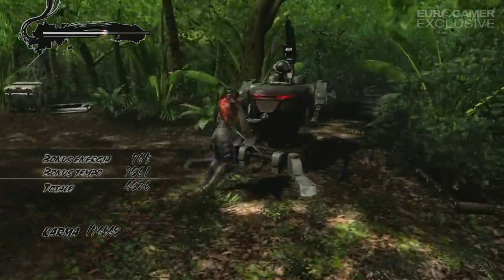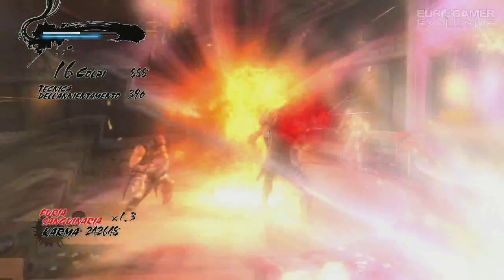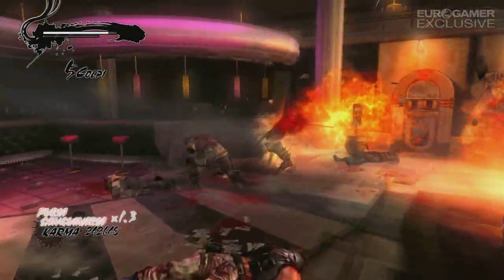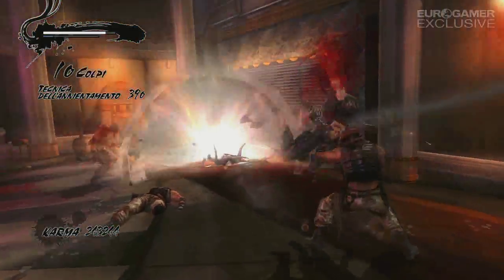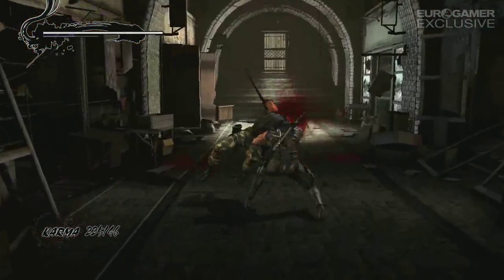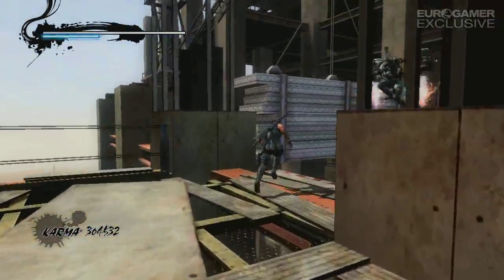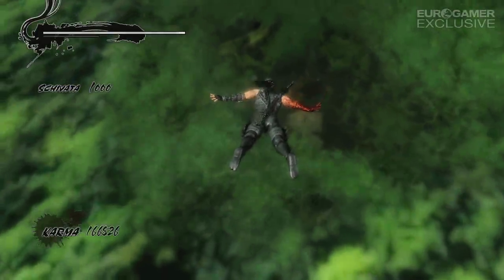Nel bel mezzo dei combattimenti, chiunque abbia avuto il piacere di giocare a Ninja Gaiden Black o al primo Sigma non potrà fare a meno di notare un evidente peggioramento rispetto alle battaglie combattute in passato. Nonostante non sia necessario prestare particolare attenzione alla difesa rispetto a quanto accadeva negli scontri del primo Ninja Gaiden, in questo capitolo prevale un senso di casualità. Anche per il più esperto dei giocatori, seguire l'azione su schermo diventa estremamente complicato, soprattutto con attacchi portati contemporaneamente da più direzioni e con improvvise prese capaci di aprire le guardie di Ryu. Inoltre, mentre nei capitoli precedenti l'estrema difficoltà veniva concepita come qualcosa di onesto, in Razor's Edge non si può fare a meno di pensare che il gioco sia stato programmato per barare, mettendo il giocatore in condizione di non poter mai dare il massimo.